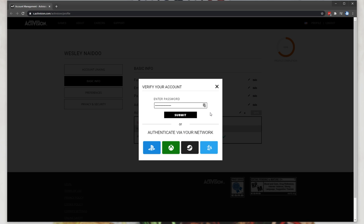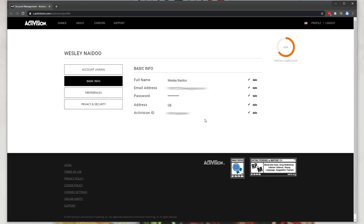If nothing happens but your password vanishes, make sure to hit the X and check to see if your name matches all the criteria to be changed. Then simply try again, hit Submit, and your name will be changed.